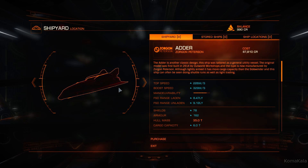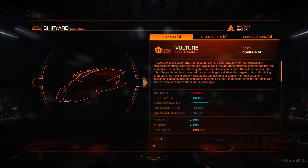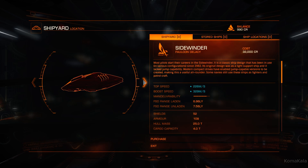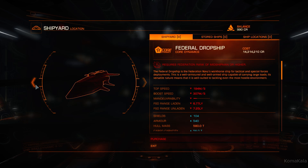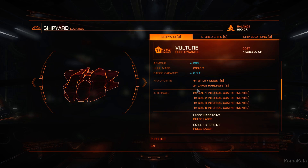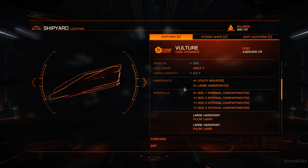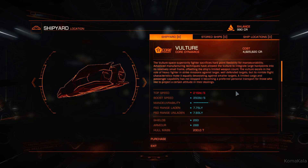If you're going to do bounty hunting, you'll probably want to go from the Sidewinder up to the Eagle, and if you want, an Adder. Personally, I skipped the Adder. I went to the Viper after the Eagle, and then after the Viper I went to the Vulture. The Vulture is an amazing ship — it's got two large hard points, and you can see these little ramps with massive guns that come out. These ships just tear things apart so easily.